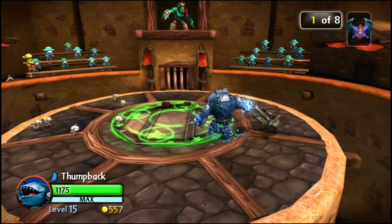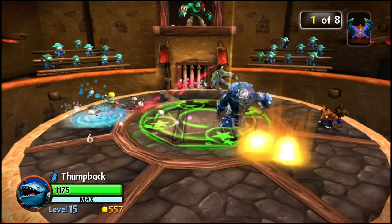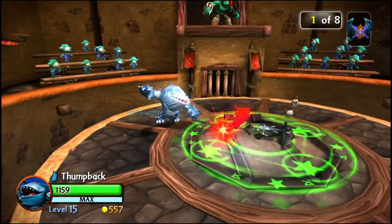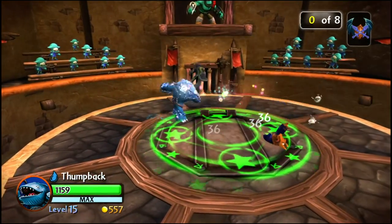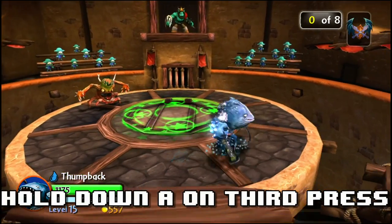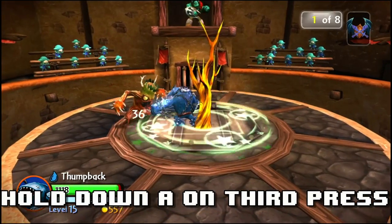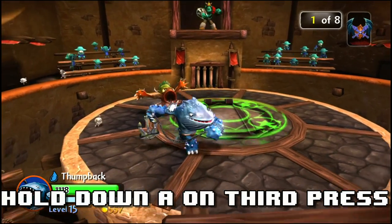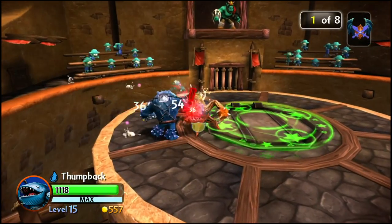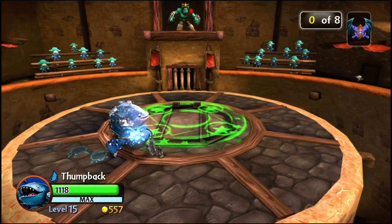I'm going to show you the Whirlpool real quick. It doesn't do as much damage, but it'll keep aggro — it'll suck enemies in for a little bit. A third combo: you can press A-A-A and he'll do this bit here. It doesn't do that much damage but it's a nice way to get out of trouble if you're locked in somewhere.